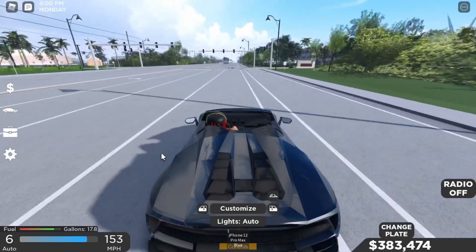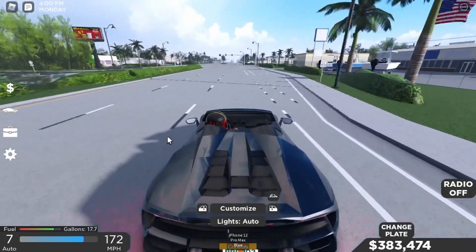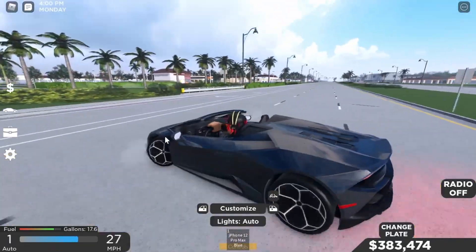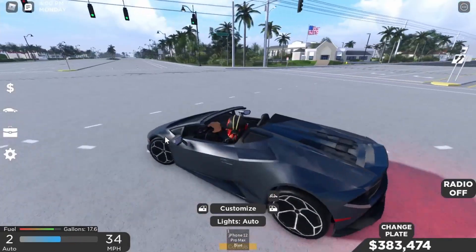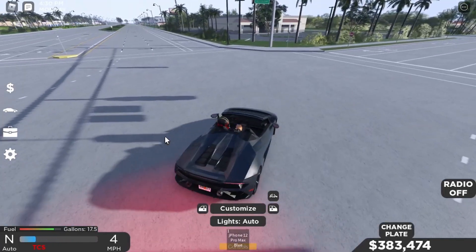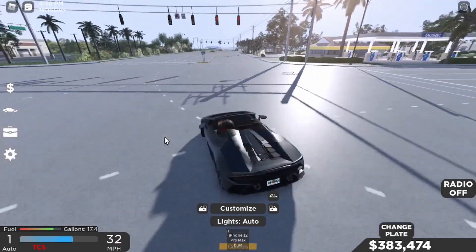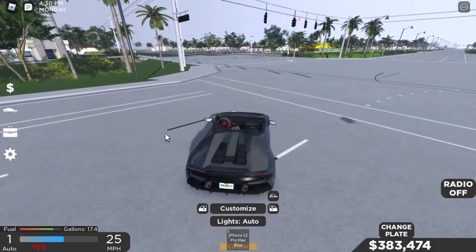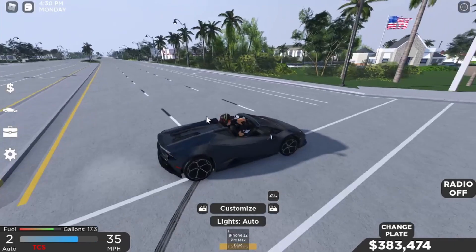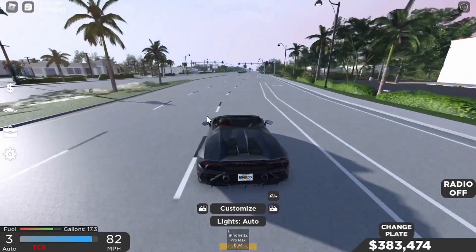Now let me find a big open spot near the dealership to test some donuts. This thing looks fire especially with the drop top. Three, two, one — not a great launch for donuts. Let me try again from a better spot... it's starting to spin, but I don't think it can quite do donuts. I don't want to waste your time, so let's move on.